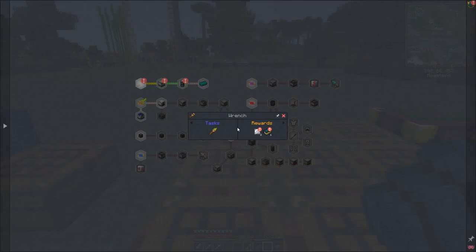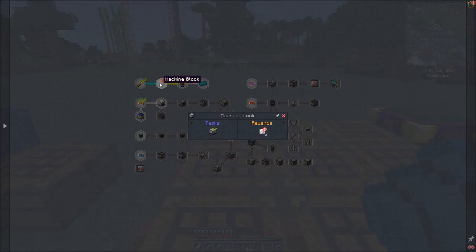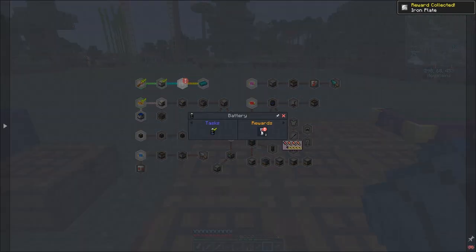I didn't need to make the book - probably should have looked at that first. For this one we get the machine block and some more iron plates. Then we get a battery and two glasses of wine. The next thing we've got to make is a nickelite ingot, and the recipe for nickelite ingots requires an infuser - so let's have a look at that.